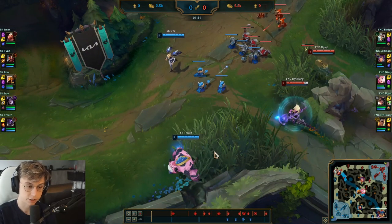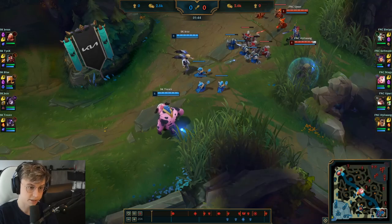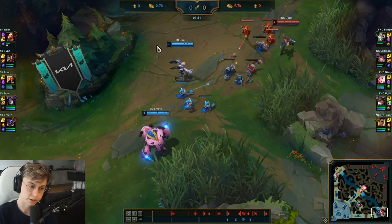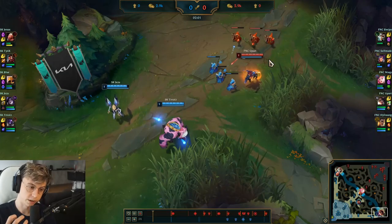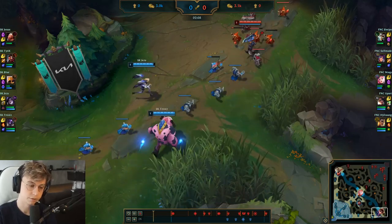When he comes back out into lane, notice what he and Upset do — they're not leashing because they want to win their matchup. They control this brush with their life. What it enables is they can get the push. It's so hard for the enemy support to step up and contest this brush. If he puts a ward here, both of them will kill it, so they'll never get vision. Hyllisang keeps going in and out of fog of war, which means Jezu has to respect it and play for the back — so Fnatic can control the wave, have the push, and choose the first engage.